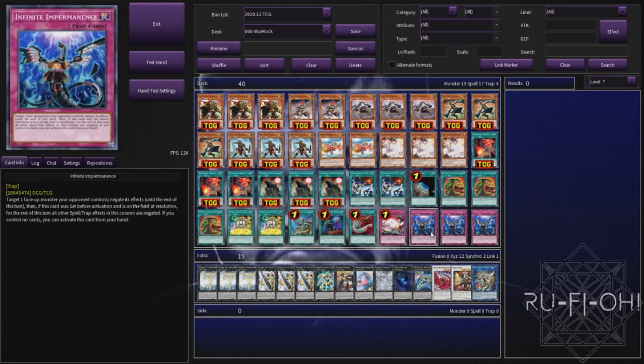Triple copies of Infinite Impermanence. We're going to opt to go second as much as possible but this is a really good option going first as well. The fact that it can also switch off the opponent's back row - all the good stuff that Infinite Impermanence does.